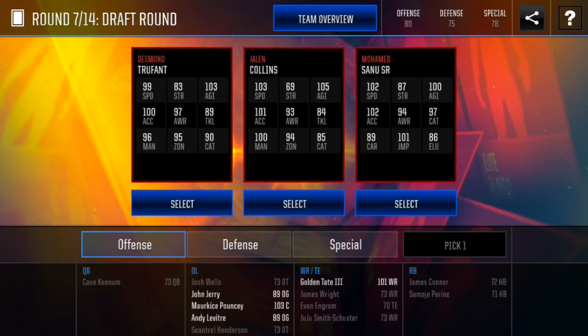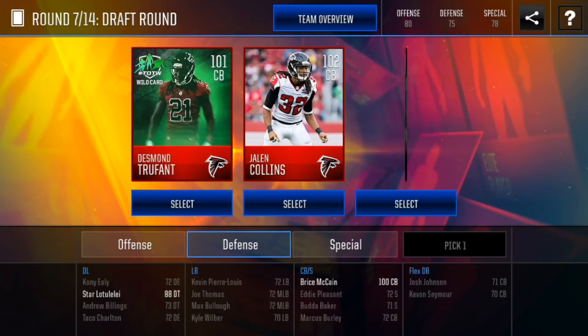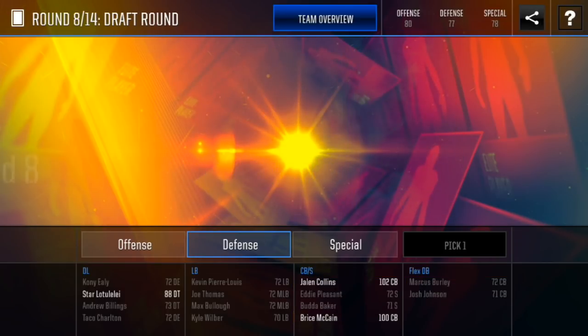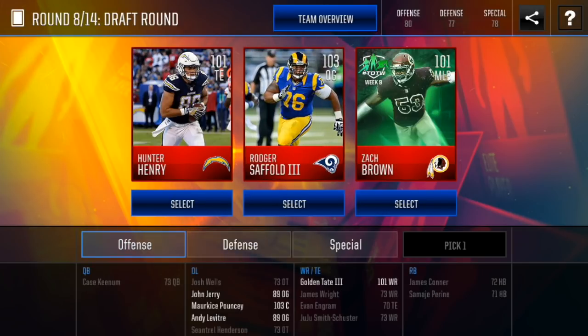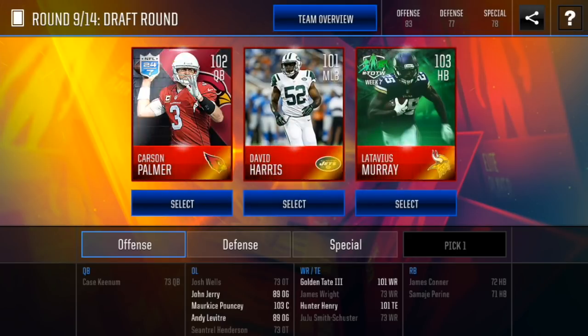Alright, next round — we got another wide receiver or two cornerbacks. I already got one cornerback but I think I'm gonna go with another one here, and the next wide receiver I get I'll probably take. I'm gonna go with Jalen Collins here. Round eight, we got a tight end — Hunter Henry, Roger Saffold the third, or Zach Brown. We don't have a linebacker yet. We do have two o-guards and don't have a tight end. I'm gonna grab the tight end — tight ends are actually really important. I think that's who I got for my tight end last week too.